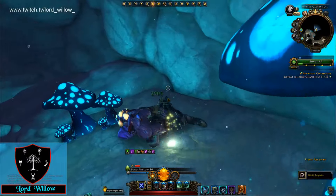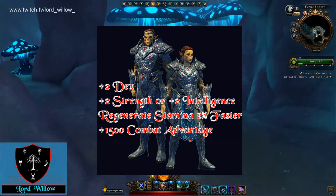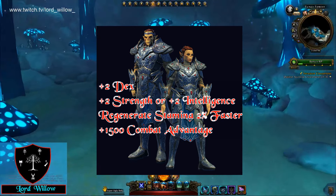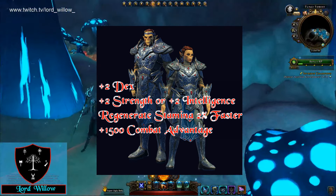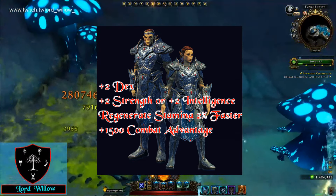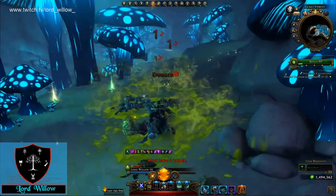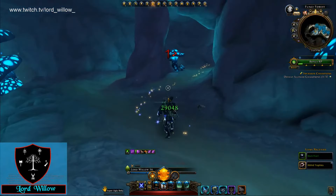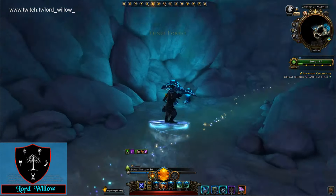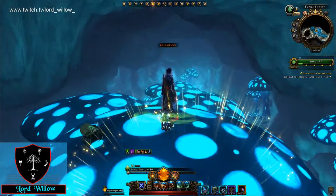Starting with the shiny stuff first: with M17 we are getting a new player race called the Gith. The racial stats for the Gith are plus two Dex, plus two Strength or plus two Intelligence. They regenerate stamina two percent faster and have 1500 combat advantage. The new race will be available to VIP members for the first two weeks of M17, followed by a free-to-everyone phase lasting another two weeks. After those four weeks, you will need to spend Zen to access the race.